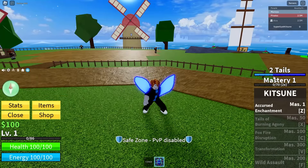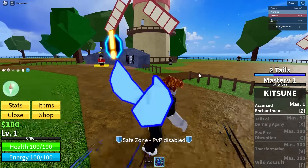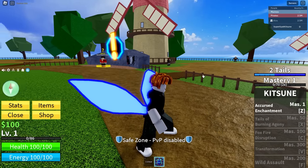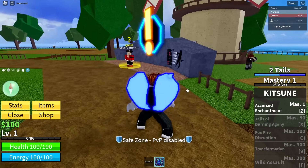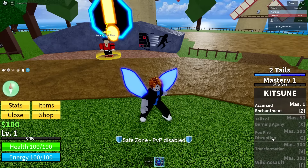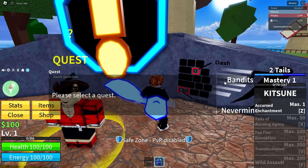The tail meter is going up, so it seems the longer you move the more it fills. We have M1s and a tap ability - okay there's so much going on right now. It looks like we got four attacking moves - I mean 4,000 robux, come on now. And there's a transformation at mastery 300, so be sure to stay tuned for that, but let's check out some of these abilities.